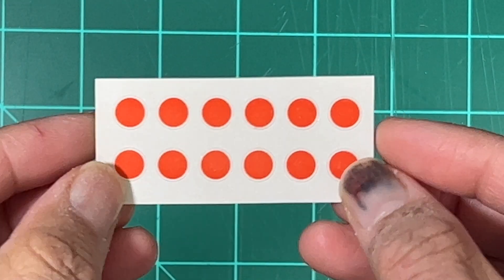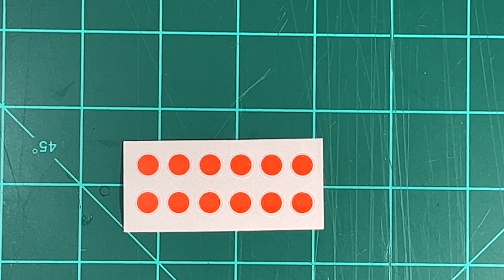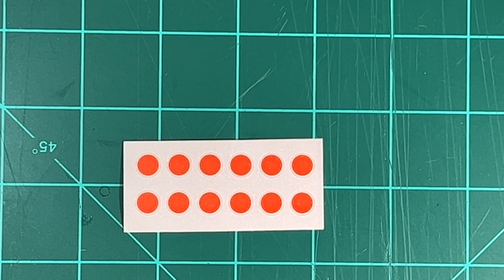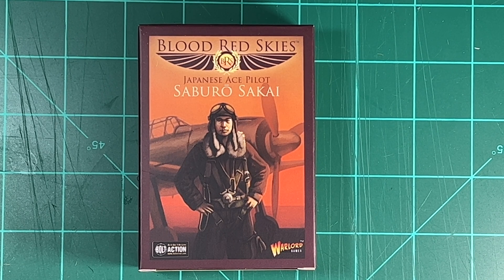Lastly, you have your sticker decals. These are stickers you can peel off and apply to the model as needed. Better to have decals, but in a pinch stickers will do just fine if you don't want to wait on ordering decals for the appropriate model - in this case the A6M5.